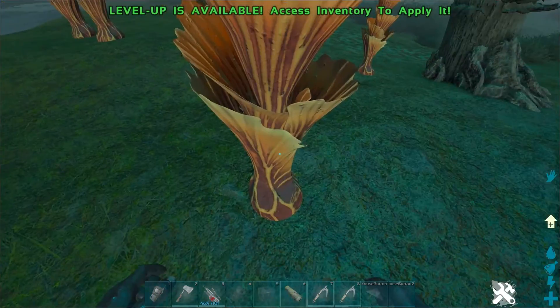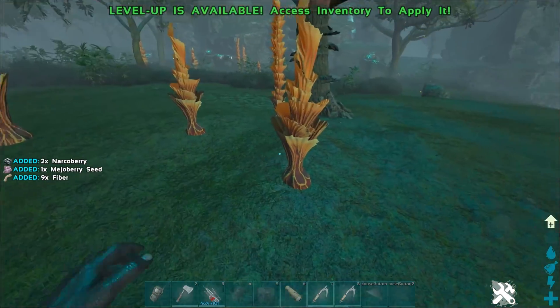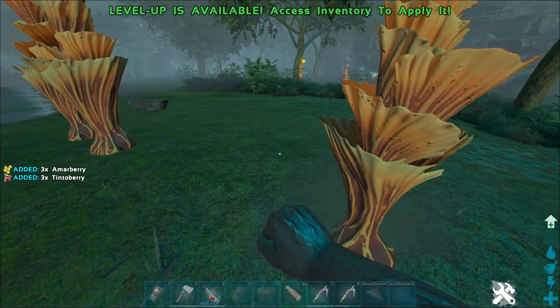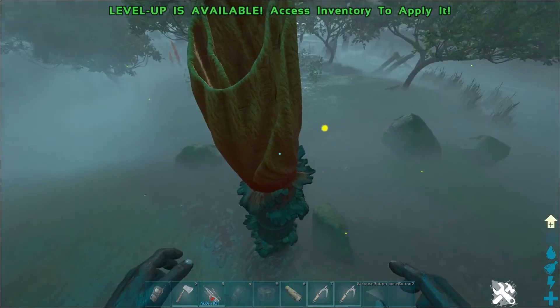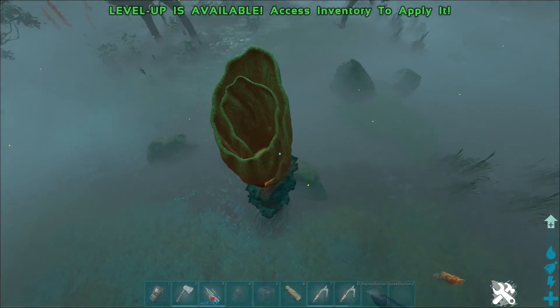There are also these plants here that look similar — they don't actually give you Fungalwood, so don't bother with them. It's these tall green and then orangey red looking mushrooms.